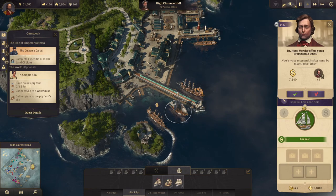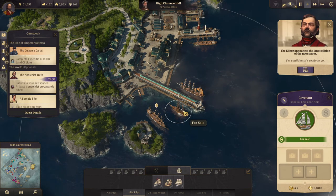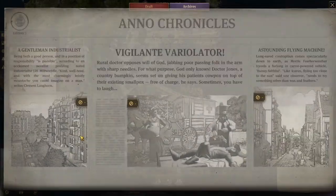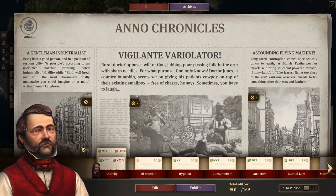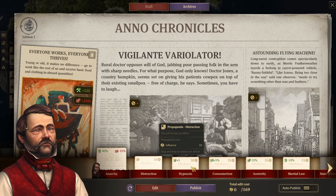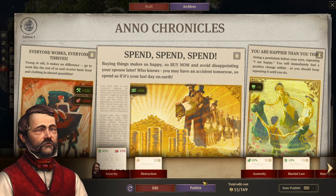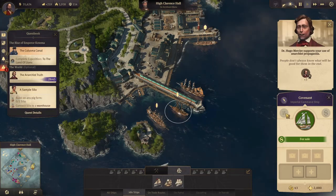Now's your moment, action must be taken. I'll take the propaganda quest — I'm confident it's ready to go. We'll put a little propaganda article in there, then a money article and a happiness article, and publish that.